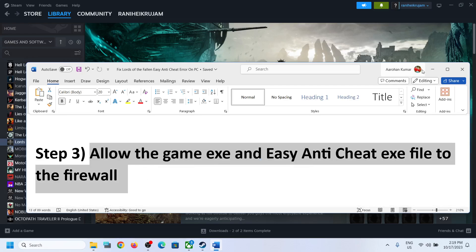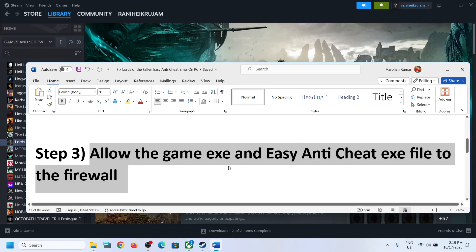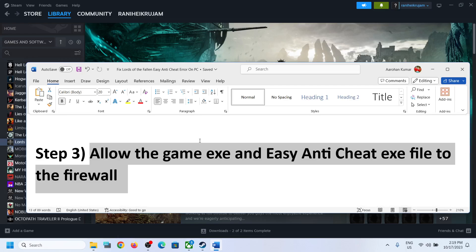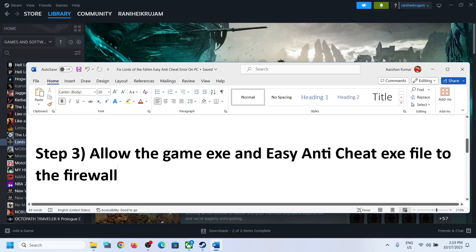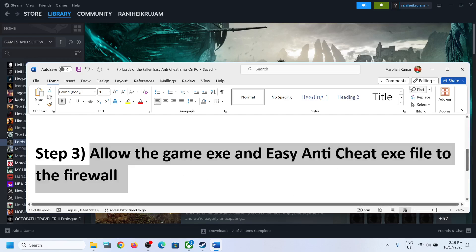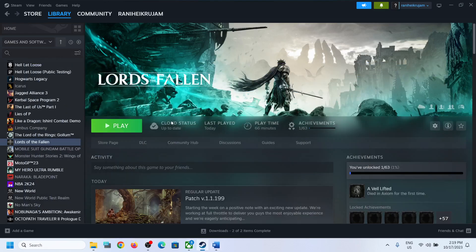The next step is to allow the game exe file and the Easy Anti-Cheat exe file through the firewall and Windows Security. If you have any third-party antivirus such as Avast, AVG, McAfee, or Bitdefender, make sure that you allow the game exe file and all exe files in the antivirus program.